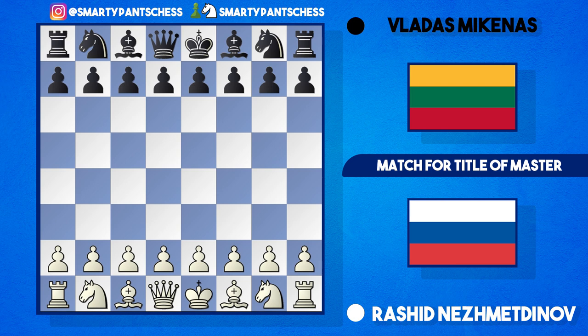Played in 1948, this is where Nezmetnov was bidding to get the title of master against a titled opponent. Nezmetnov was playing with the white pieces and Mikenas with black. As I've said in the previous video, Nezmetnov studied very hard for a previous opponent, but then Mikenas was put in against him as a last-minute change.